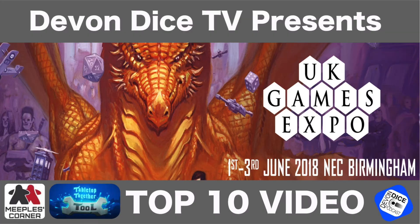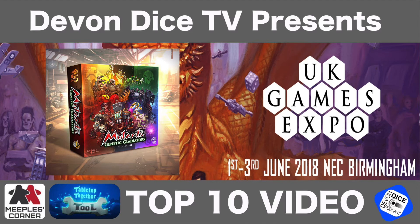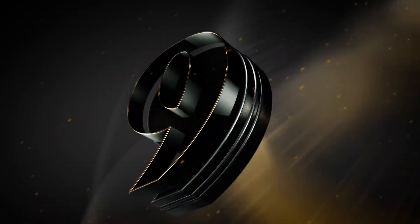Number 10: Mutant Genetic Gladiator. Two to four players, plays in about 30 minutes. Publisher is Lucky Top Games, hall one H26. Designers are Zhen Fan Lim and Jesse Wright. I don't know much about this game — the publishers have only just announced it — but as I can tell, it's an asymmetrical deck building game with pre-constructed pools of cards to buy from, which sounds really cool, and I can't wait to give it a test demo at UK Games Expo.